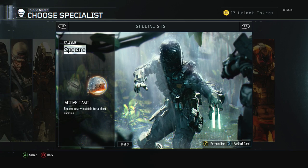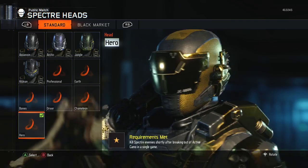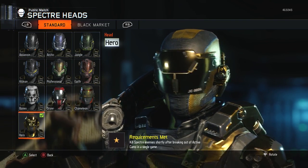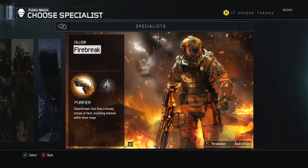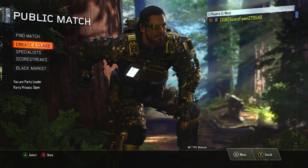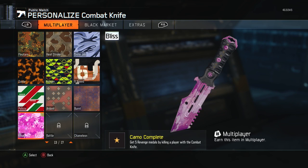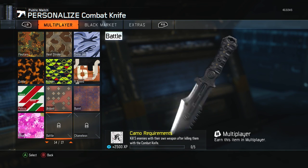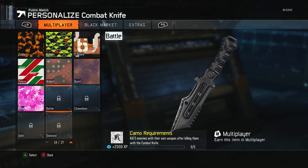Spectra is unlocked — kill enemies shortly after breaking out of camo in a single game. I have the helmet and body for hero gear. Firebreak is also unlocked. I do not have dark matter yet. For my classes, I'm working on the knife — I just need to get five enemies and pick up their weapon after killing them with the knife, and I'm almost ready to get my bloodthirsty. The diamond knife is almost completed.